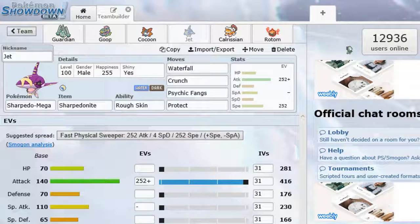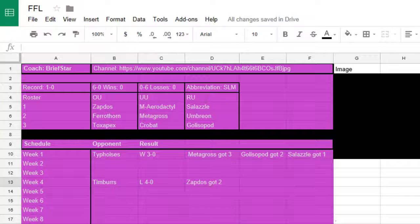Next, we have Jet — we're bringing Mega Sharpedo. I usually don't bring Mega Sharpedo and opt for Bronzong in this spot, but Jet's coming in this week. Running Waterfall, Crunch, Psychic Fangs, and Protect — all good physical moves. Running Rough Skin ability until we Mega Evolve. We're running max Attack, max Speed, and a little in HP with Adamant Nature. Sharpedo one-shots Mega Aerodactyl with Waterfall, but we don't outspeed, which is a problem. Metagross goes down to Crunch, but it can fire back with Earthquake or elemental punches. It OKOs Salazzle with every single one of its moves.